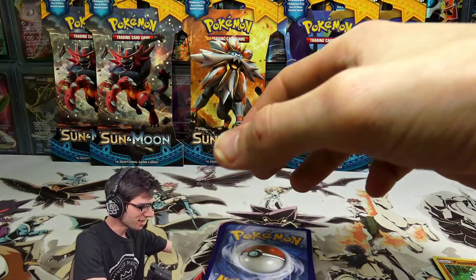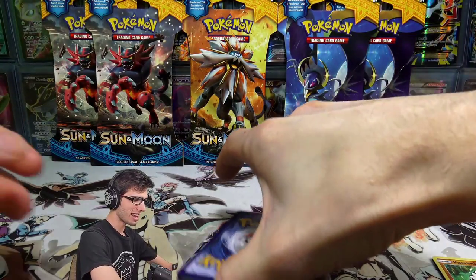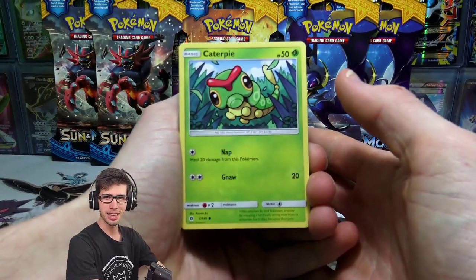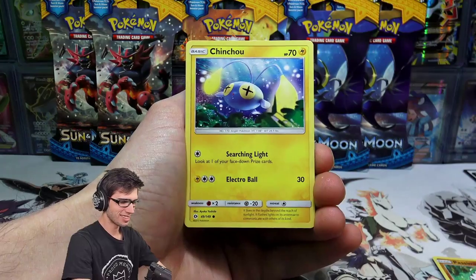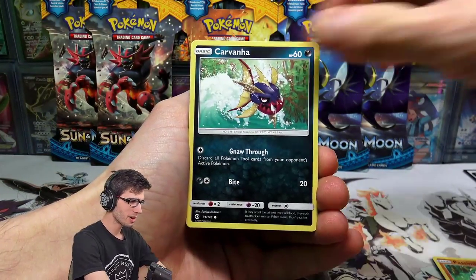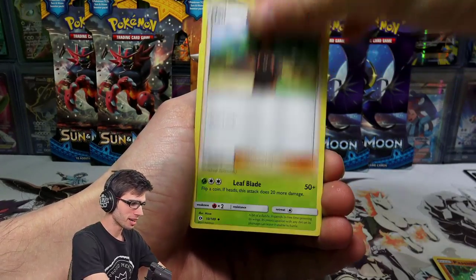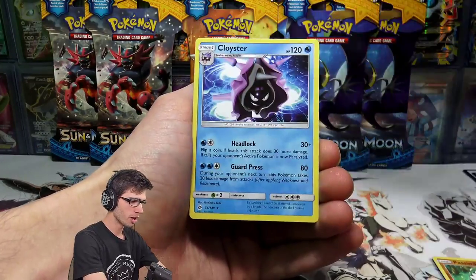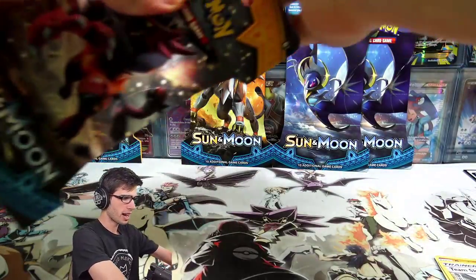I didn't actually realize I had these Burning Shadows sleeved boost packs still in the Amity wardrobe. I'm really keen to see if in those last couple of packs we land the Charizard hyper rare — that would be literally insane, having gold just sitting in those lost packs I completely forgot about. Anyway, we've got a Pokeball, a Team Skull Grunt reverse holo, and just a Cloyster regular rare.